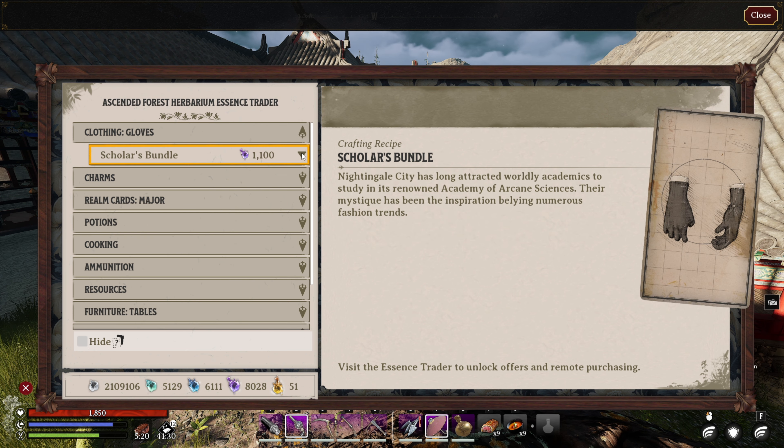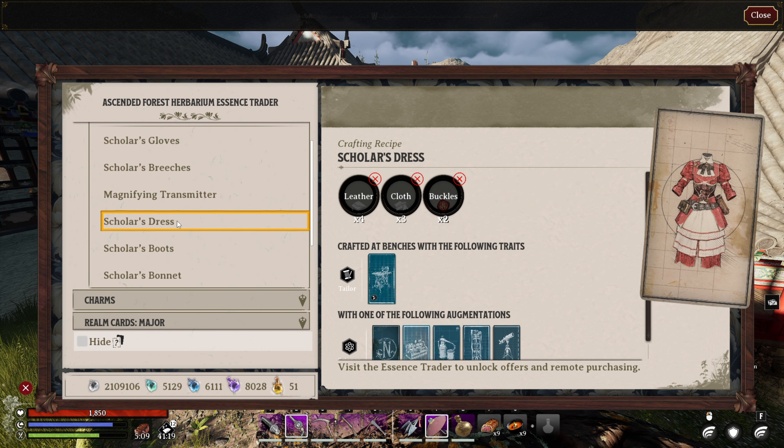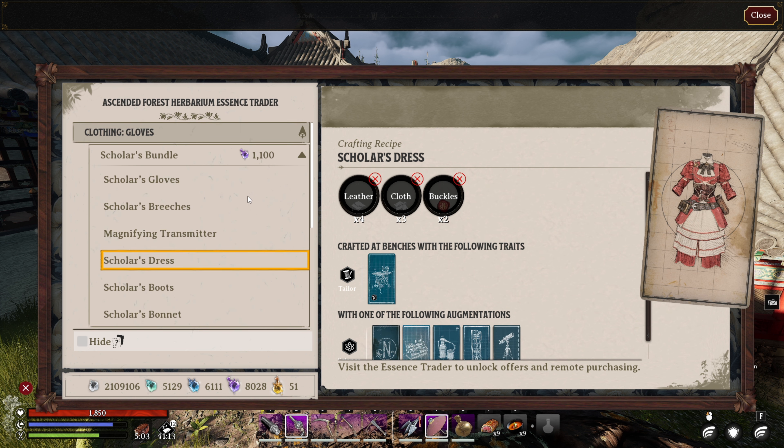Over in the Ascended Forest Herbarium there's the Scholar's Bundle. I don't remember this being in the game before — maybe they were a bunch of starter items. But there's the Scholar's Dress, which is the red dress from the lady in a lot of the promotional material for Nightingale. So if you want that, the Ascended Forest Herbarium is where you want to go.